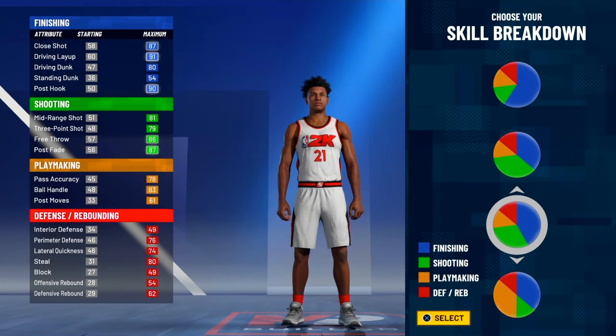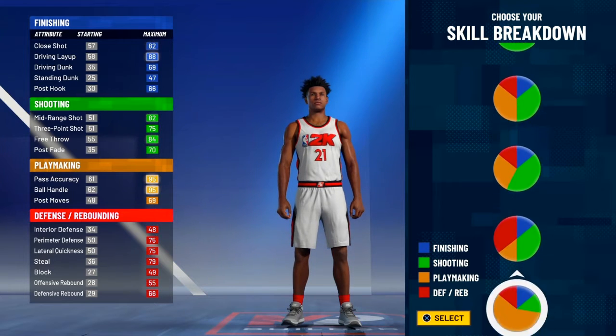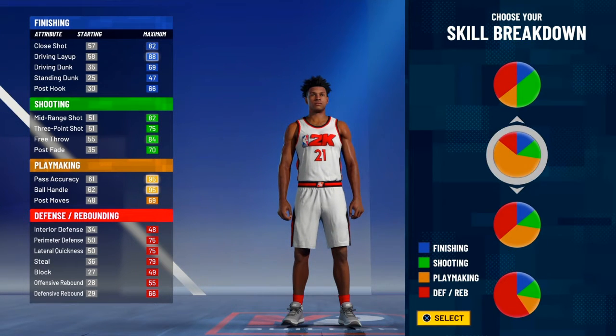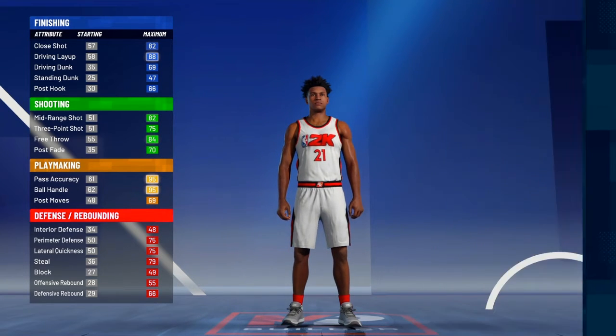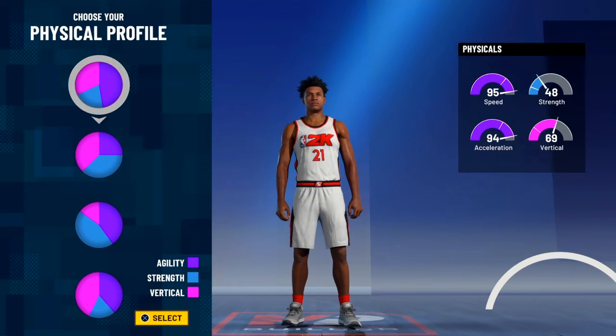The pie chart we're choosing today — this is basically what I know, how everything is set up: how the shooting is, how the dribbling is. This is the best pie chart for this oversized guard build. This oversized guard build is gonna be the pure playmaking pie chart, because when I did some other builds all the pie charts had the ball handling super low. And I know y'all wanna be able to dribble everything, so you're gonna be able to dribble with this oversized guard build.